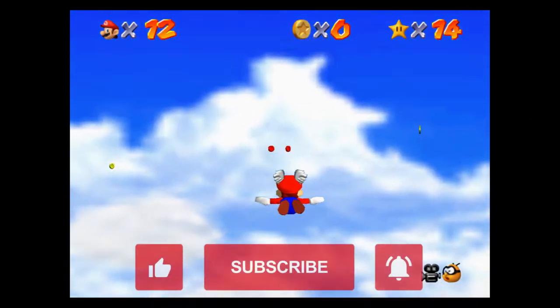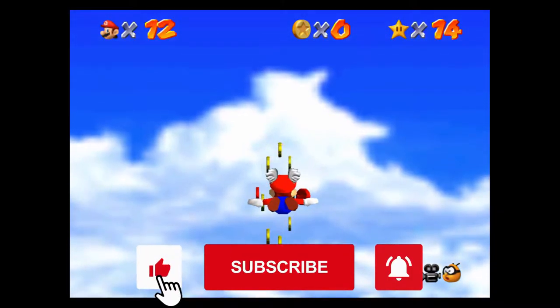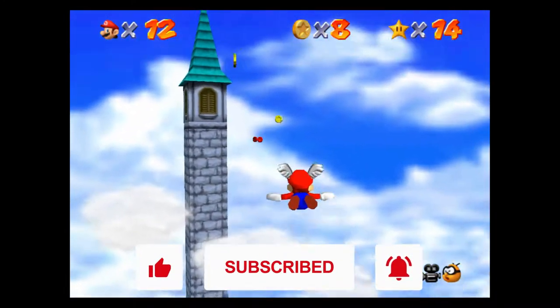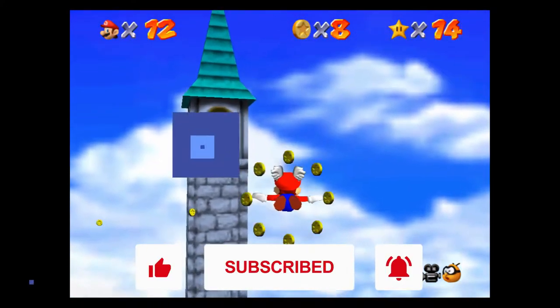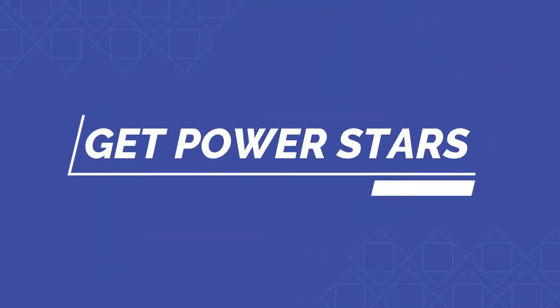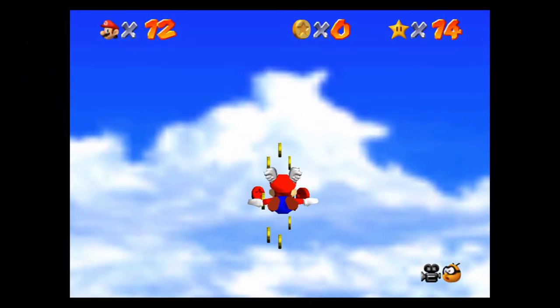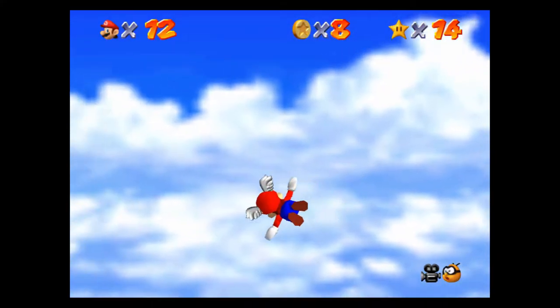It's Phil back with another exciting tips and tricks video for Super Mario 64 on the Nintendo Switch. And if you're new here and you love Nintendo games, then be sure to hit the like button on this video. Now, the first thing that you have to keep in mind is you have to have enough Power Stars in order to gain access to the Wing Cap's secret level. So here's the fastest way to get there.